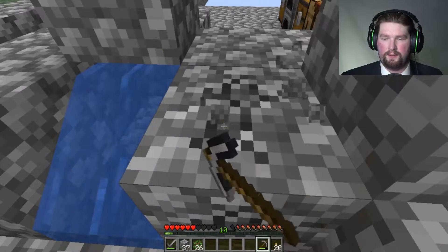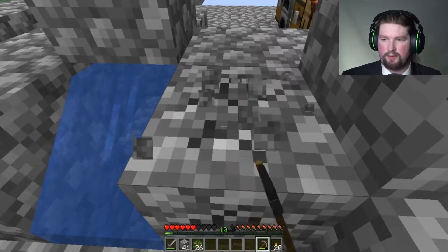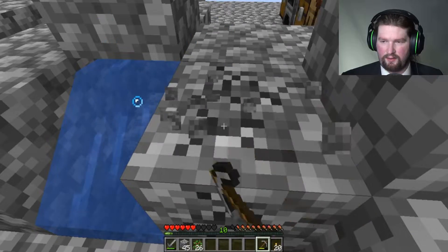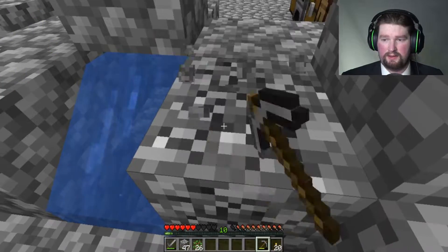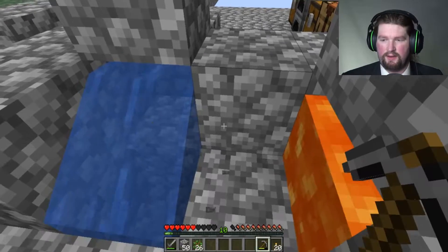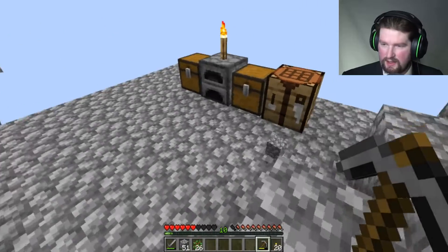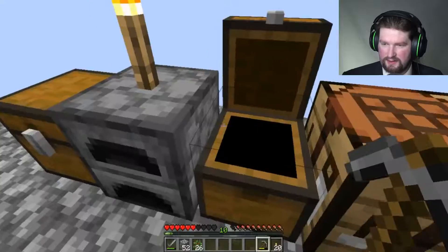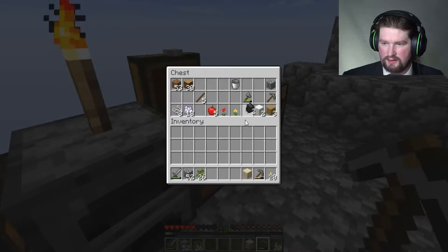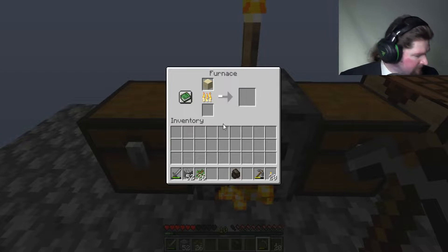I need iron so I can make a cauldron, and then I can use that to get more water. At least that's the only way I can think of getting another water source. How am I going to get more glass? I can make the glass panes. I'm supposed to make one thing of glass panes. I could just take one thing of sand and put it in the furnace, and then I can make a single glass pane.